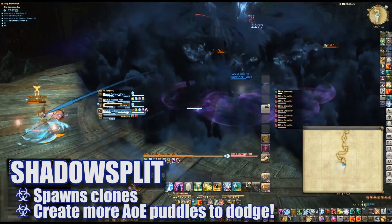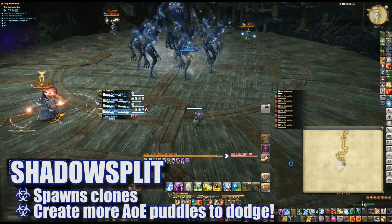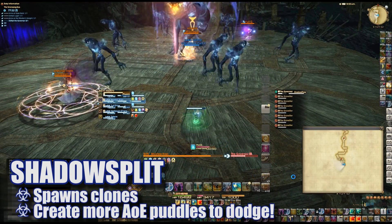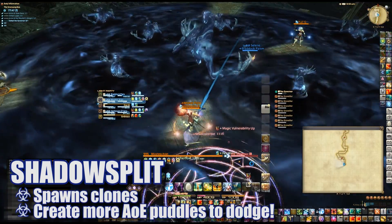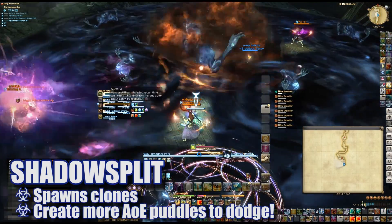Shadow Split will cause a number of clones to spawn. When the boss casts the next Shadow Flow, these clones will move to a random area of the room and sink into the ground as well, creating more AoE to avoid. Find a cozy safe spot and hang out until Shadow Flow ends.